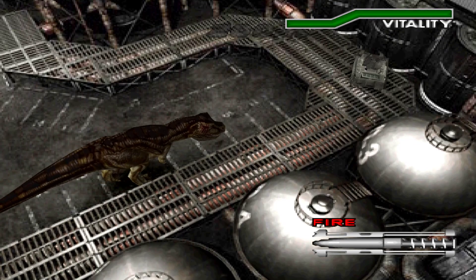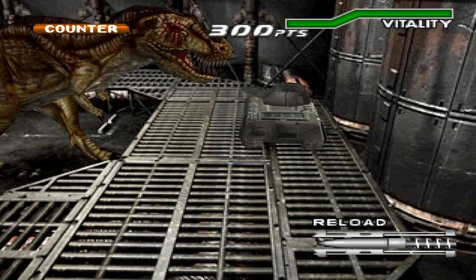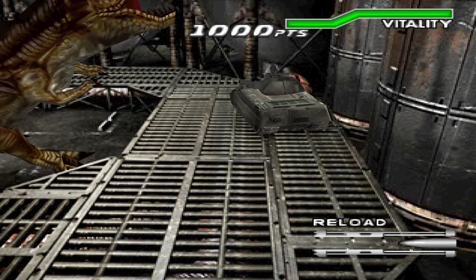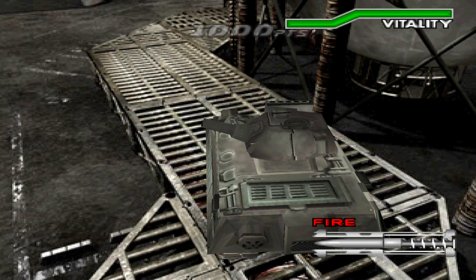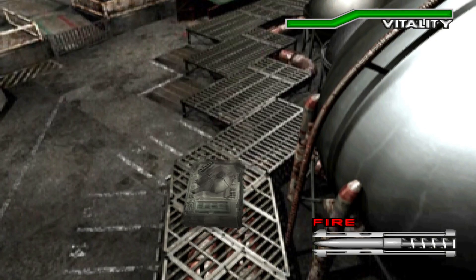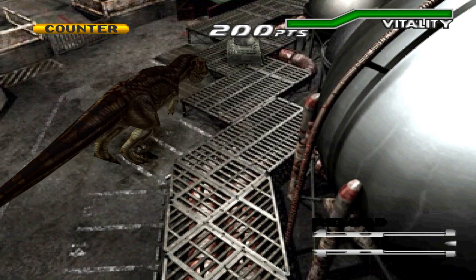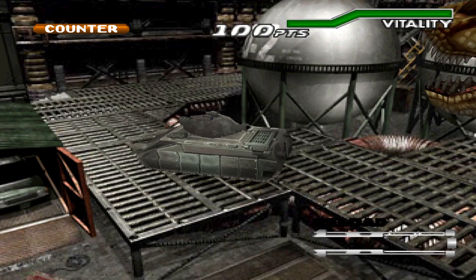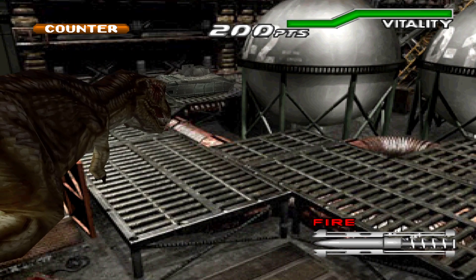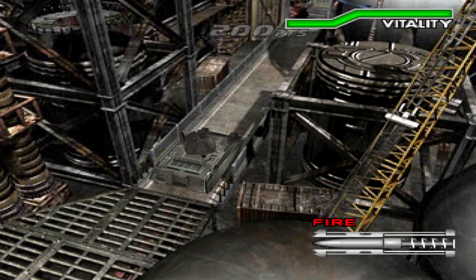Now hug the right side, because he can't actually hit you here. We're going to drop him and hopefully he falls too. He fell on the wrong side, but hopefully he'll be alright. Just go for it. Let him roar every time he gets up, because he's not going to skip his roaring. You can stay here and just keep shooting him if you can, to get a few points. And that's that.